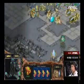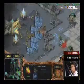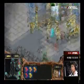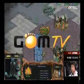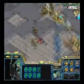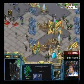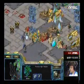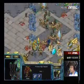Savior is microing those Overlords very well and is coming in with a drop on the main now. Stork is being forced to defend on two fronts at once, but most of his units are at his expansion and he's used up those Storms, so he has nothing to defend his main. Savior is inflicting a ton of damage with that drop, reinforcing soon. Stork relied too much on Photon Cannons — he didn't anticipate that drop at all. Savior focuses on the Nexus and takes it down.